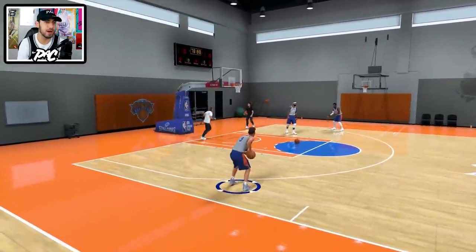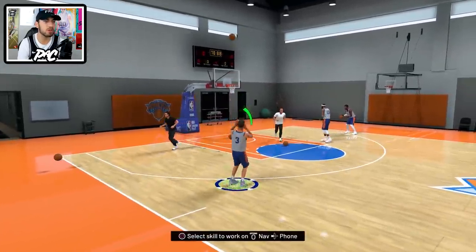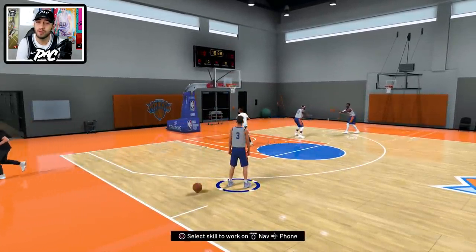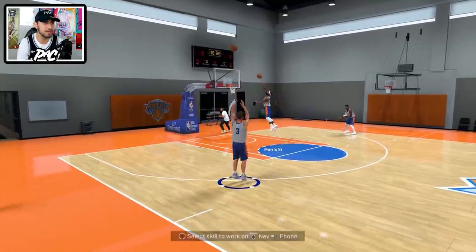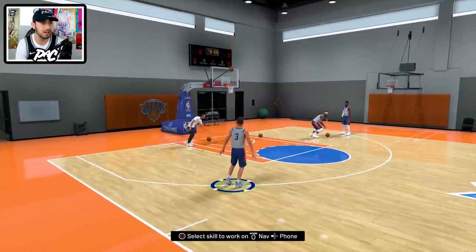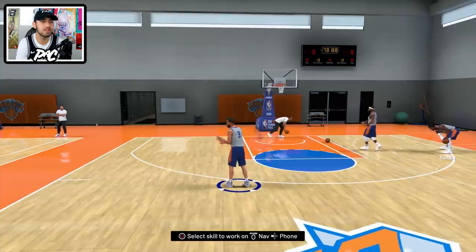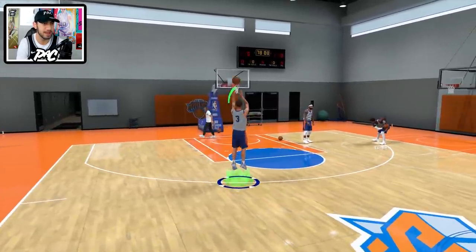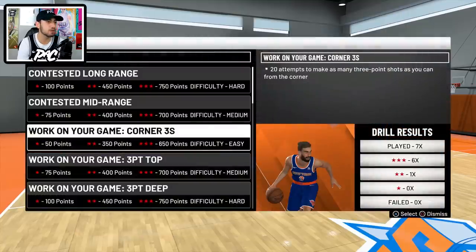Here we are in the team practice facility. The thing about quick jump shots is that the quicker they are, the harder they are to green — but this one's different. It's smooth and has pretty easy timing in my opinion. Even when it's not perfect, the full bars still go in anyway, especially with this jump shot. I like this one a lot — number 19 is the one to go with. Look at that greenie! Let's go to a shooting workout, the deep one.